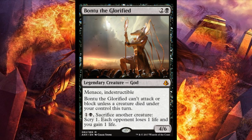Let's talk about Bontu right here — the black god. This is Bontu the Glorified. He's three mana — two and a black — for a 4/6 with menace and indestructible. Bontu the Glorified can't attack or block unless a creature died under your control this turn, and you can pay one and a black and sacrifice another creature to scry one, each opponent loses one life, and you gain one life.